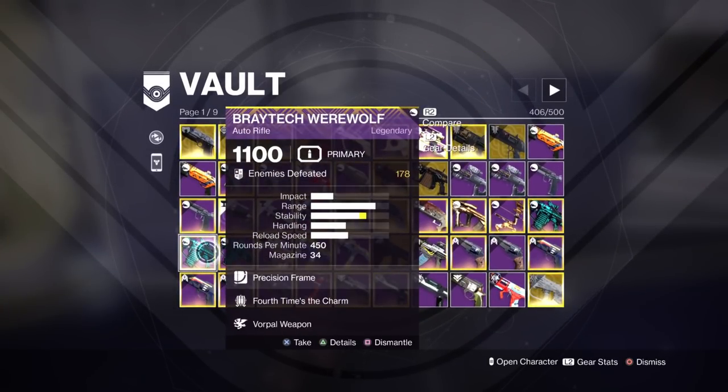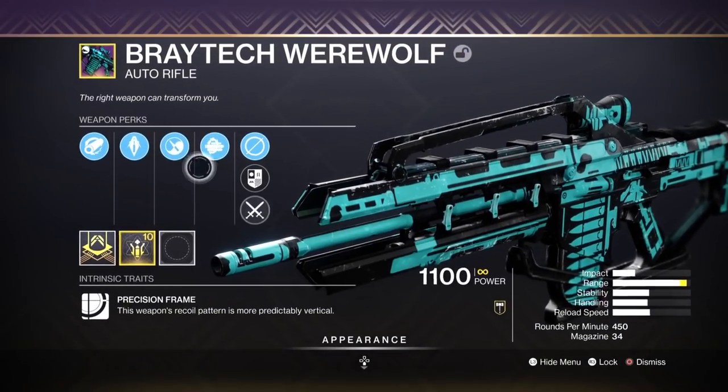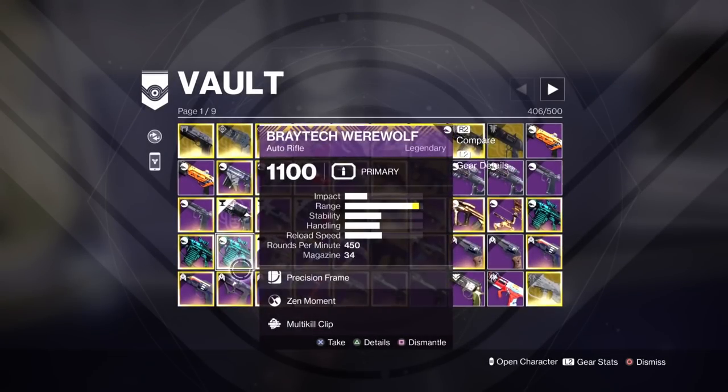Another Braytech — I've got a Vorpal times Vorpal, an absolute God Roll. Its range is less but its base range is really good. It's a slow fire auto rifle which is sort of what I prefer. This range is even higher — Multi-Kill Clip, a really high damage buff. So I'm looking at all these weapons that I've got.